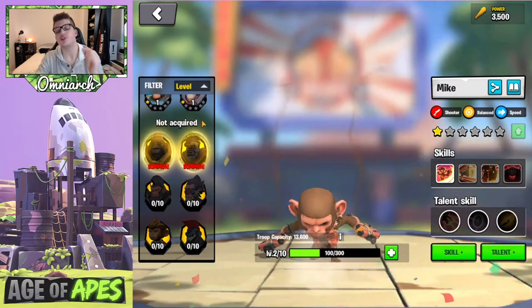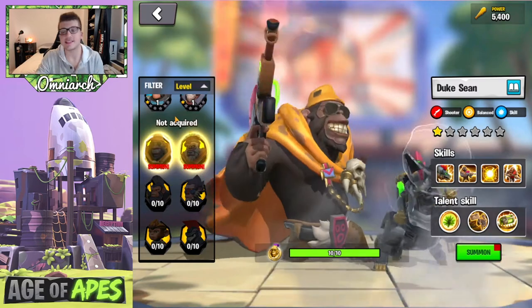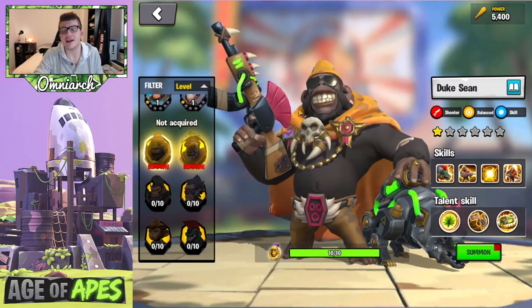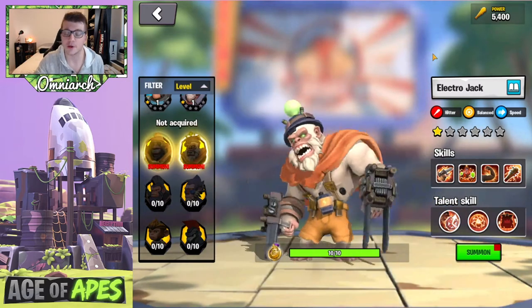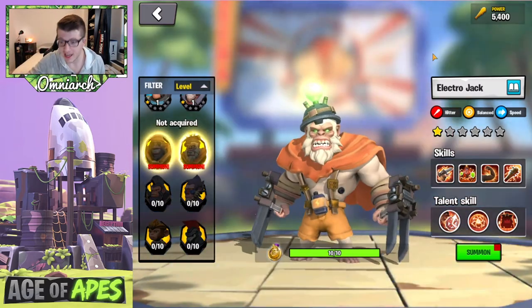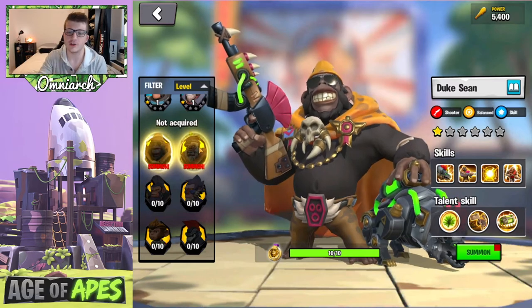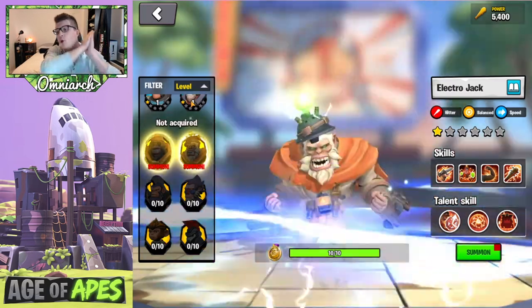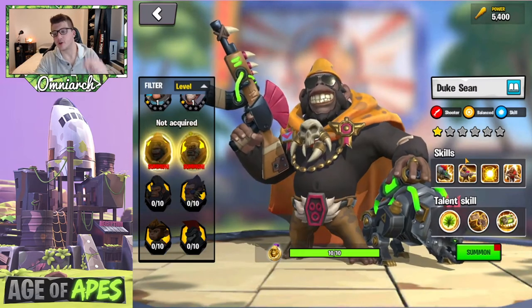Without further ado, let's take a look at two new legendary fighters recently implemented into Age of Apes. We have Duke Sean — this guy looks absolutely insane, his AK-47 has a mohawk — and we have Electro Jack. These are both legendary fighters. It looks like Duke focuses on shooter units with skill damage, and Electro Jack focuses on hitter units with the speed tree, which is really interesting.